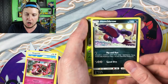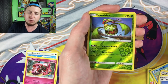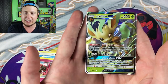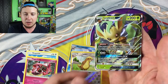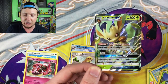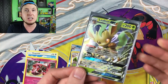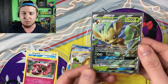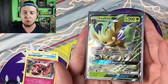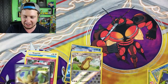Alolan Vulpix, Eevee playing around the water, a Water Energy Rotom — hashtag too many Rotoms — a Murkrow, and what do birds do? Birds gotta fly away. A reverse holo Carnivine, and then — oh yes! Leafeon GX! This is awesome because Eeveelutions are awesome and my favorite color is green, so this is making me really really happy. We got green and Eeveelutions all in one card — very very awesome, super good pull!